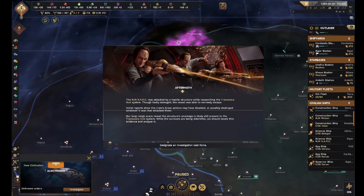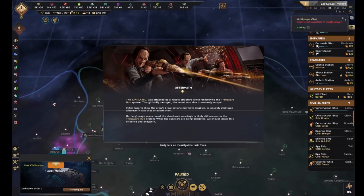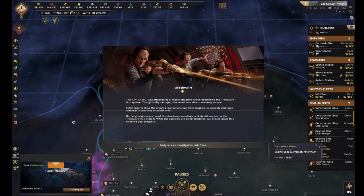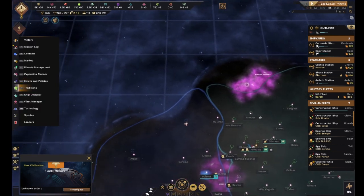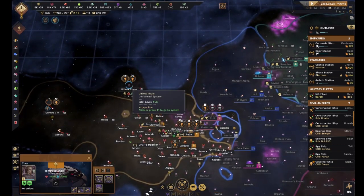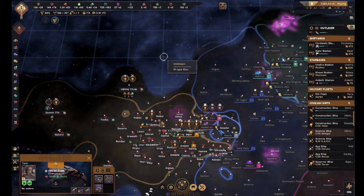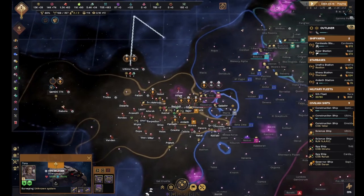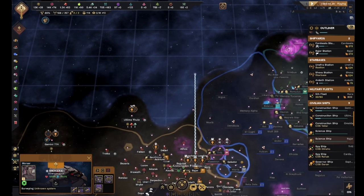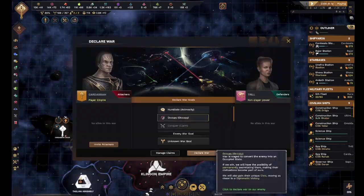The Bajoran ship NARC was attacked by a hostile structure while researching the transwarp hub system - I thought it was just a black hole. Initial reports show that the crew's brave actions may have disabled or possibly destroyed whatever it was that attacked them. Our long-range scans reveal the structure's wreckage is likely still present in the transwarp hub system. While the survivors are being debriefed, we should locate this evidence and analyze it. The BNJ NARC is finally back - go ahead and survey that system and we'll hopefully be able to get there before anyone else does.